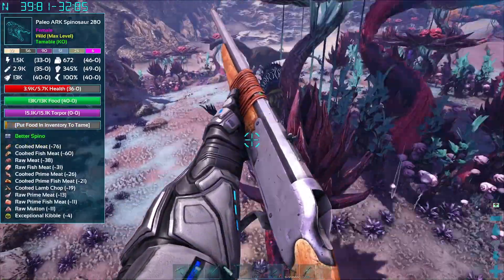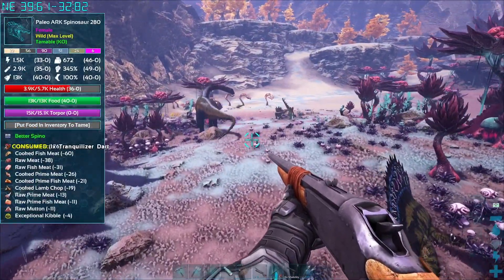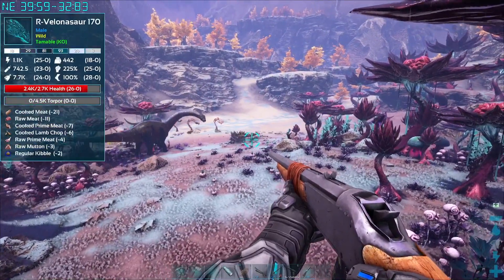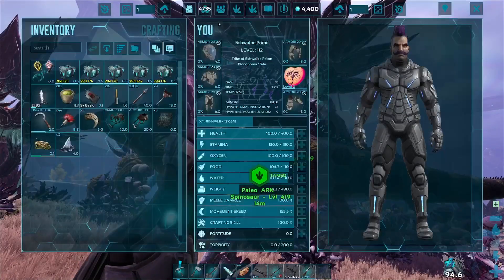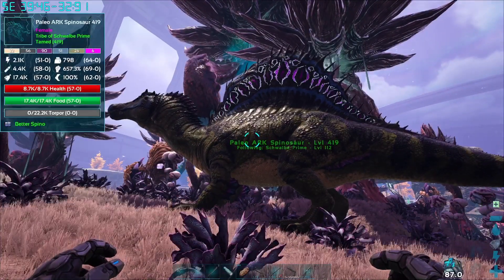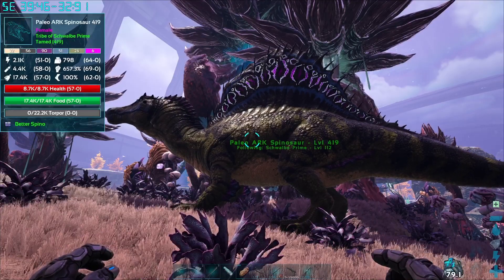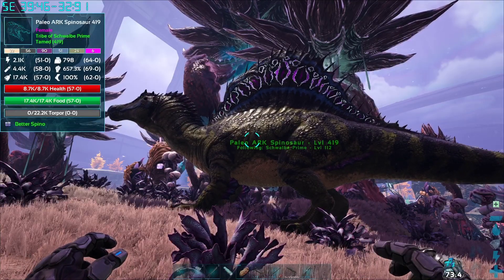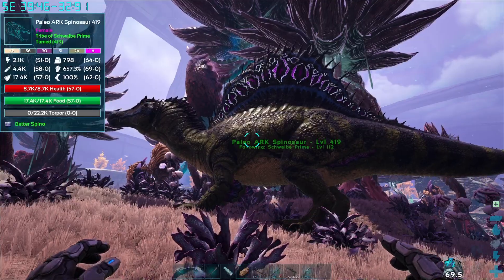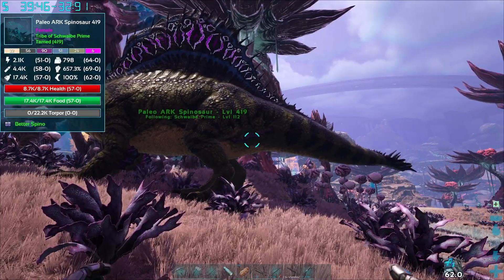We found this 280 female. We needed a male, but this female did have 49 points into melee. So I went ahead and knocked her out, tamed her up, and she eventually ended up getting a pretty nice melee of 69, which was pretty good. But spinos are so common in that lake, I decided to just put her into a cryopod and keep the search going in case we could find a male with better melee.